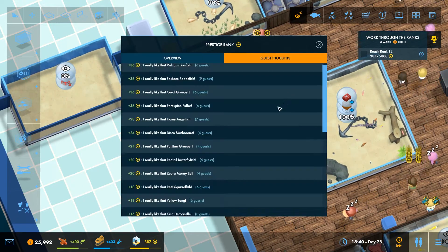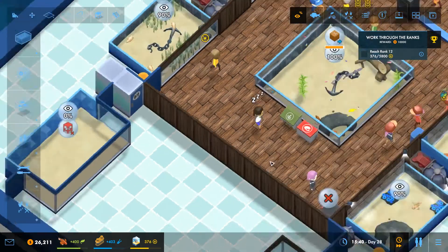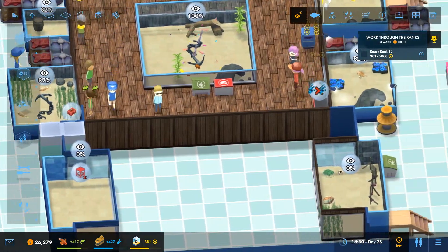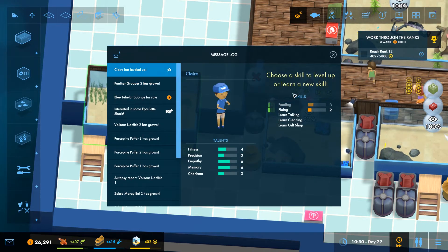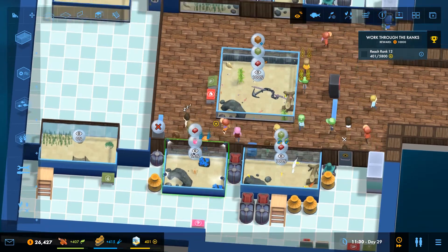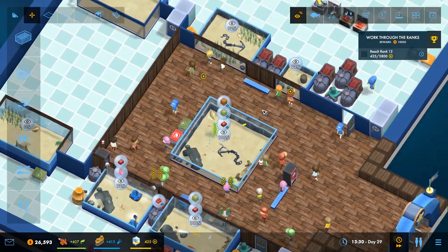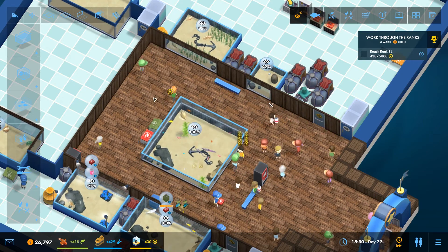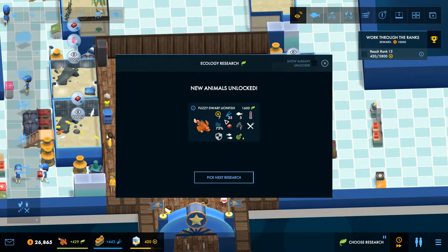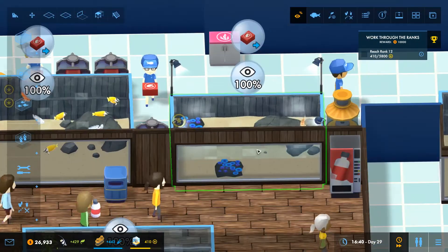What do the guests think right now? They don't seem too happy actually. No - everyone likes everything, cool. They're just maybe getting a little bit bored. I think sometimes when you start setting up tanks and don't put anything in them, it does make your prestige go down a teensy bit. Claire has levelled up - be better at feeding, Claire! They probably don't like that they can't get to the drink machine. Also I haven't properly decorated everything. Oh, fuzzy dwarf lionfish - yay! Let's have some schooling bannerfish maybe - they're active swimmers.